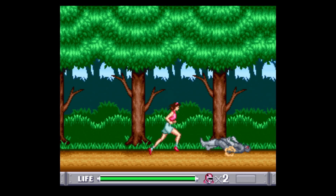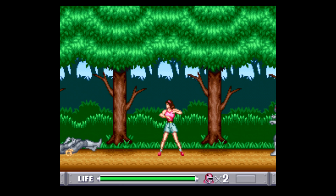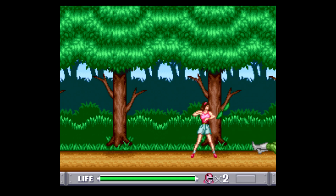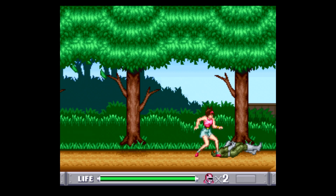For level two, we're going to pick Kimberly to start off as we begin in this park area. There are a few things overhead that we can take out with some jump kicks. Pretty much though, you know what to expect already throughout the course of this level — more Putty Soldiers.